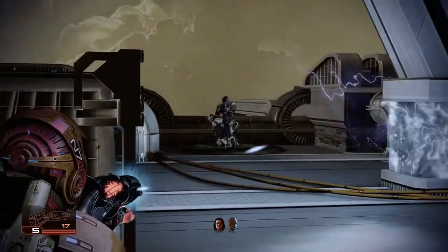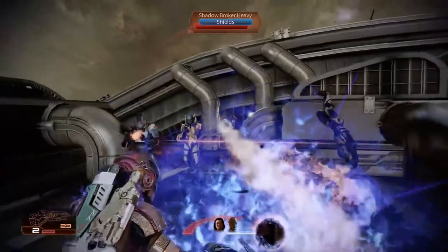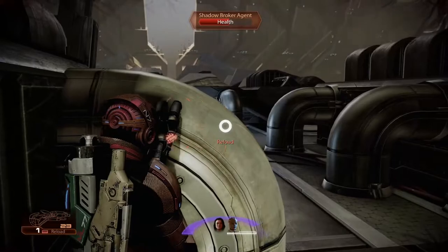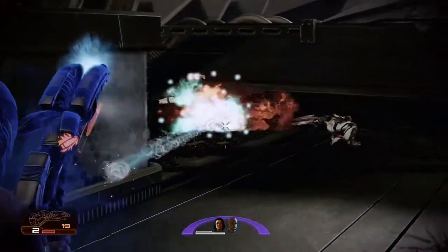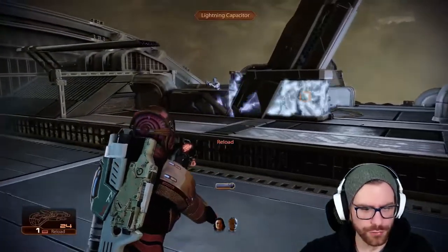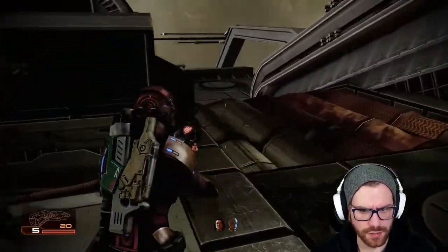More enemies immediately show up, which we can go ahead and deal with as we always do. Worth mentioning there is a Vanguard, a Heavy, and we kind of put ourselves in a tough position here. But I'm honestly not that worried, because we have double warp and the ability to use these rods, biotic powers, and everything else. It would help if I was on screen during that combat so you could see how beautiful I look while I beat everybody up.